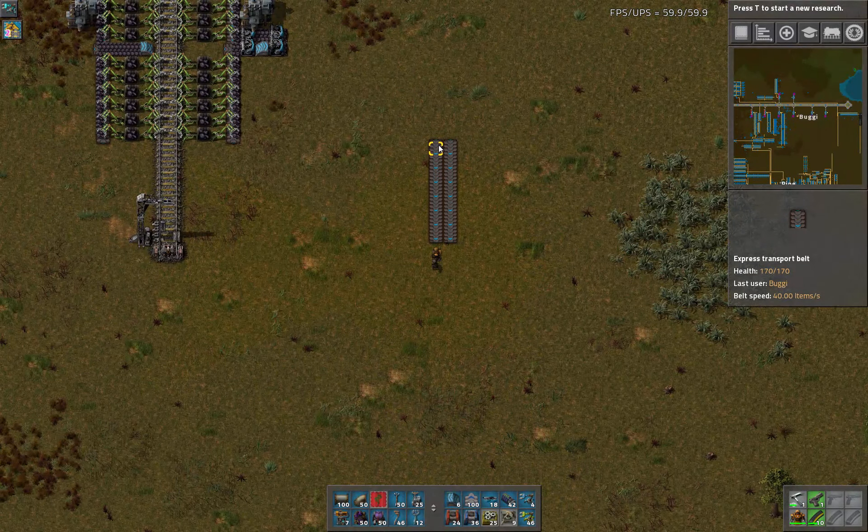We need the electrolyzers in order for this to work. Let's get those set up right like this. So there's 2, 3, 4, 5, 6, 7, 8, 9, 10. I like to start off with an even 10 first, and then use that to blueprint and expand the system.